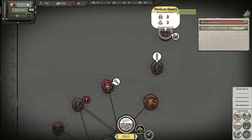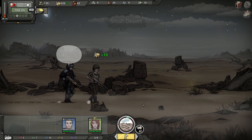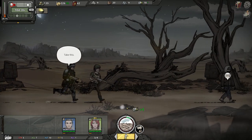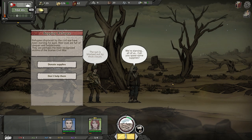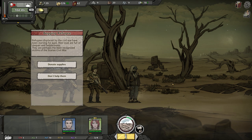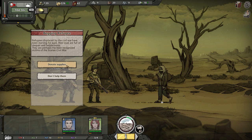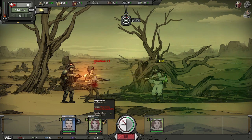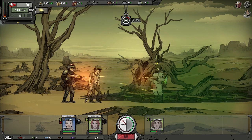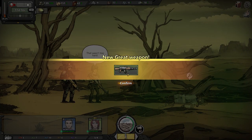We don't know the dangers of this map — at least when it comes to the possibility of enemies and how strong they're going to be. But there's a dude we can interact with here. It's a begging refugee — refugees displaced by the Civil War have been starving for ages, their eyes full of despair and helplessness. Donate supplies or don't help them? Army Medical Squadron — Rwida, a lot of agility, so she won't be missing too often. Don't be throwing needles at me, weirdo! Ragnate out — and grenade launcher, wasn't even needed. We got a new grade weapon, so that makes me happy — heavy machine gun!